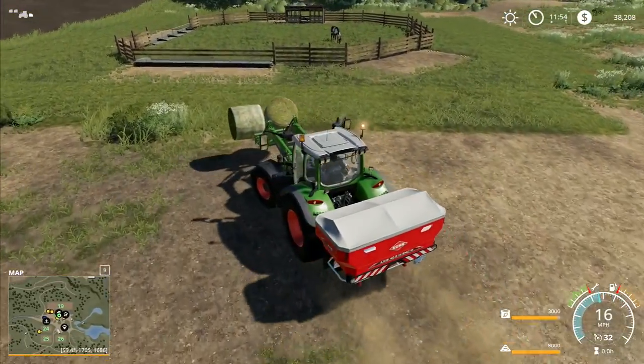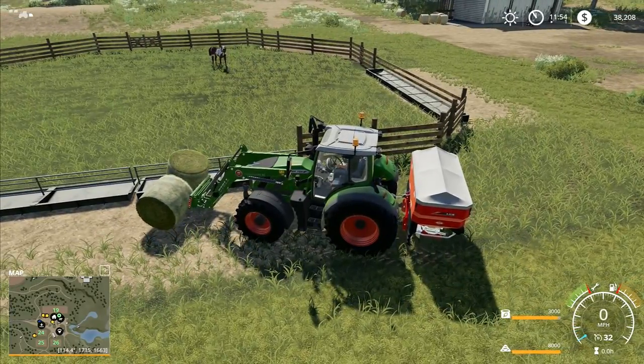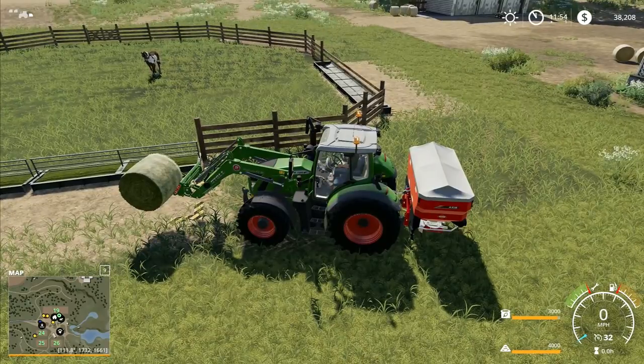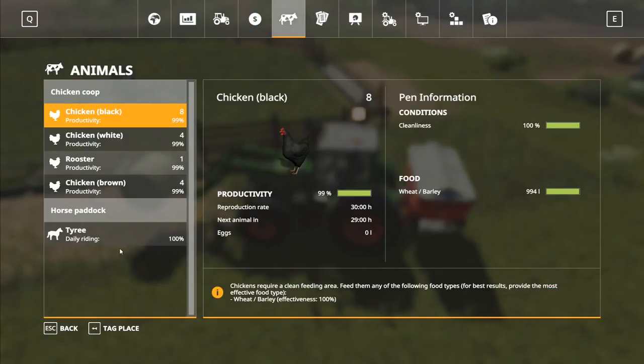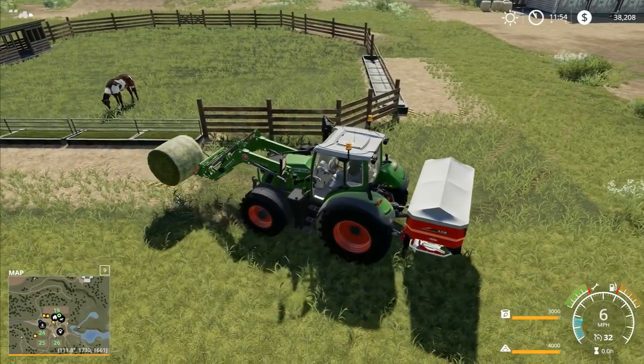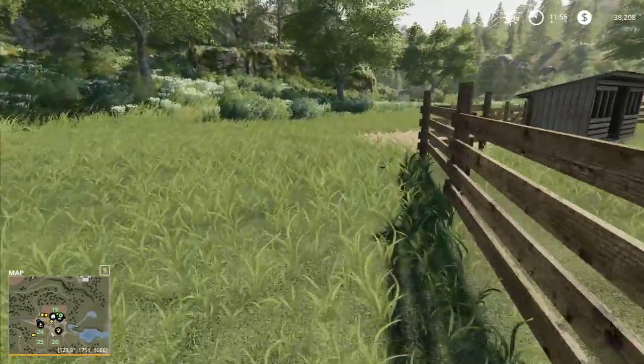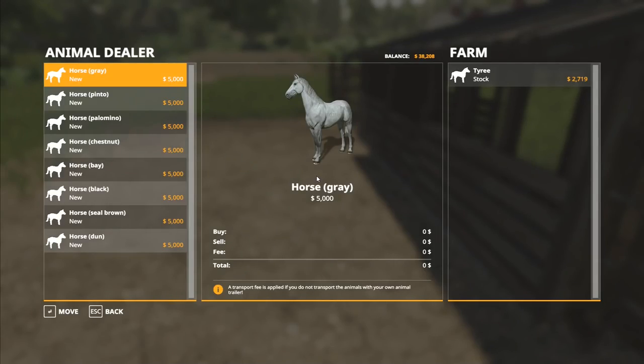We needed water — we've got to be able to get water for our poor horse otherwise he's going to get very thirsty. We've got a bale in for the horse. Tyree is now extremely happy with 1,750 liters of hay. Then I put in 4,000 liters of hay — I think we need to buy another horse. We're supposed to exercise the horses daily as well. The second horse is going to be called Tech Lime. We've got a pinto so let's go with the gray.